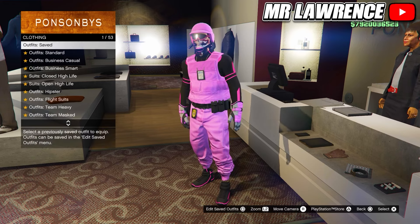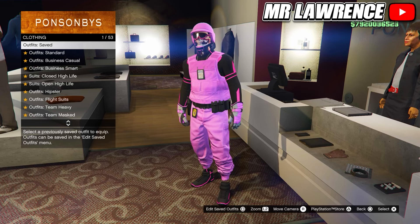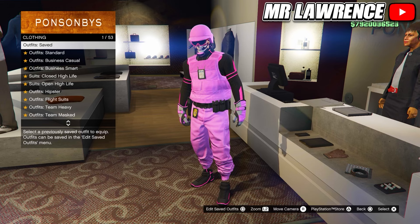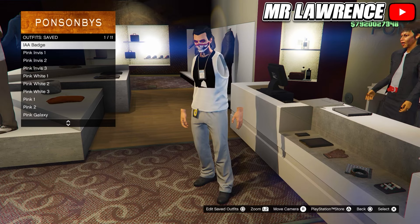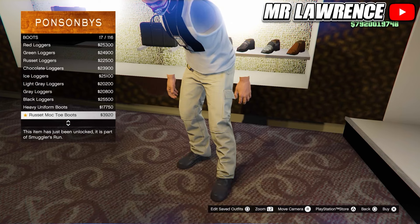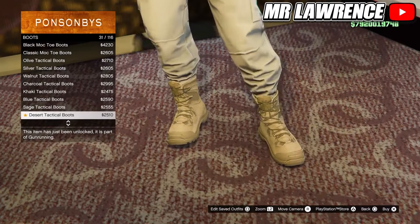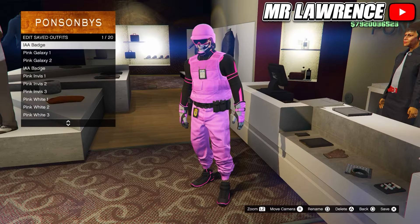For all these modded outfits, you need pink joggers and preferably an outfit that has pink joggers together with the IA badge. If you don't have that, you can also use any other colored joggers or equip the IA badge outfit that transferred over and equip some pants on this outfit that you like. I always liked the cargo pants — these look like white joggers and to get the joggers effect, equip some boots that will tuck the pants in them.